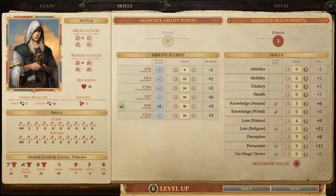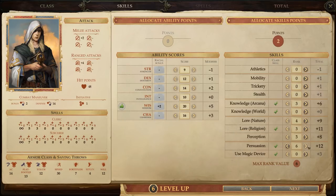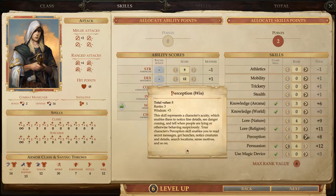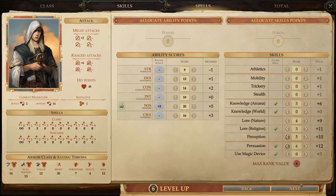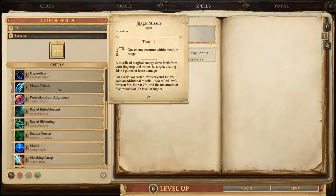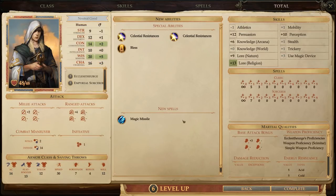Then he gets three skill points. We will put one point into Persuasion, but we have to spread him a bit thin to meet the requirements for Mystic Theurge. At this point, most of the other party members already have these skills covered. We'll just dump his last two points into Perception — that's one of the few skills where it makes sense to stack it on multiple characters. He gets a new spell, and I think our best bet here is Magic Missile, which is a nice basic spell that automatically hits and bypasses most damage resistance. And that's it — that takes care of our level ups.